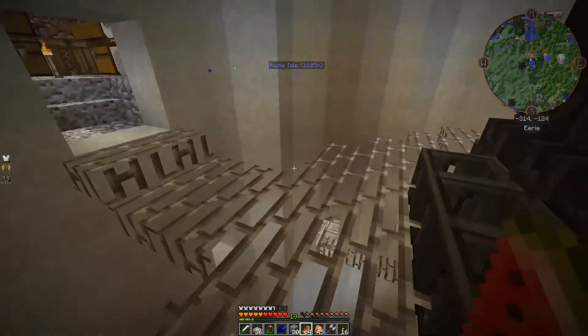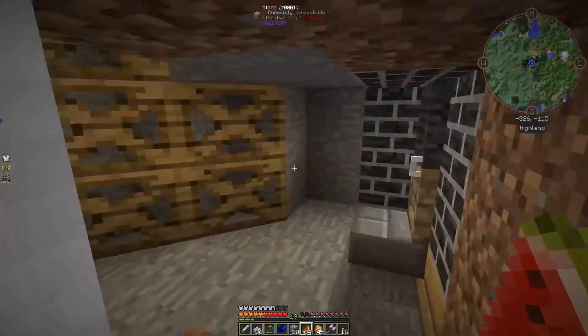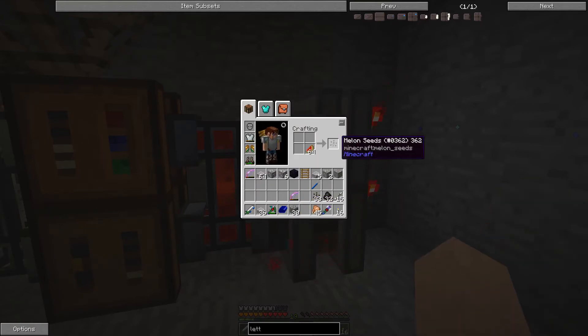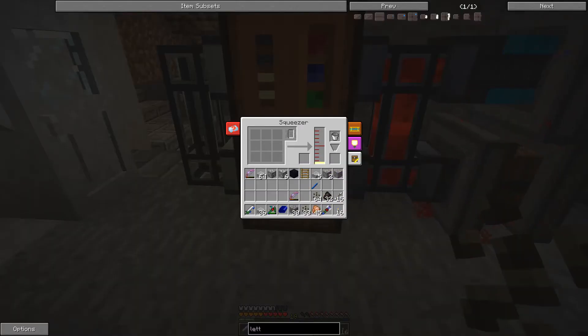Now that we've got the melons, what we need to do is come back over here and turn them all into melon seeds. Then we can place all of them into this machine and off goes the squeezer once again, squeezing more of that — and that's going to gradually fill up, and once we've got a bucket full, the bucket will drop down here.